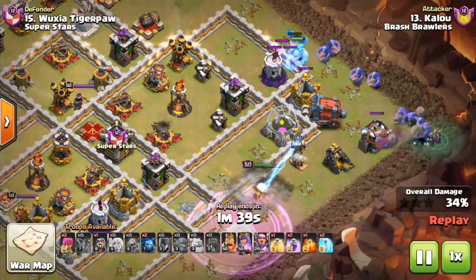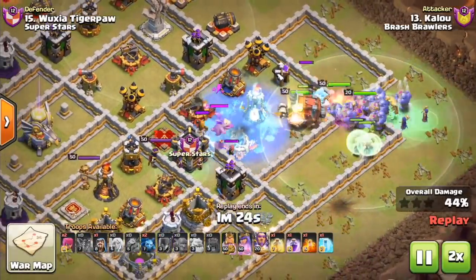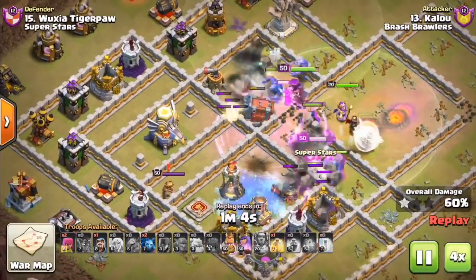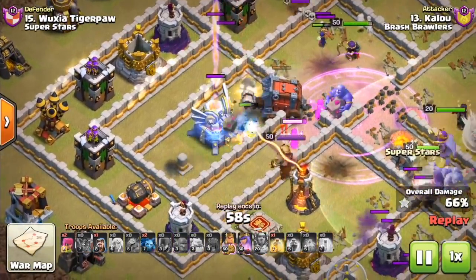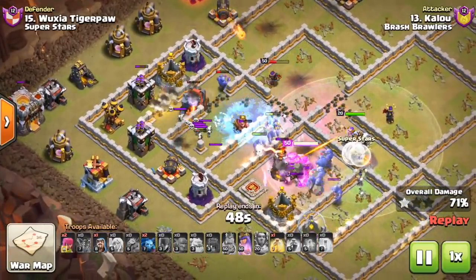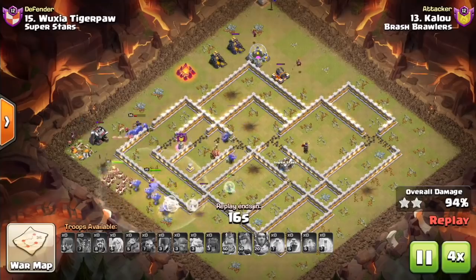Moving along, a few Ice Golems being used as part of the kill squad. The first one dies and freezes that Wizard Tower. The other one's going to move in with the rest of the kill squad. The attacker has brought free Freeze spells of his own, which is a nice touch to add to the freeze effects of the Ice Golem. And this Ice Golem is actually going to push all the way to the Eagle and ends up freezing the defensive King. It's right there next to the siege machine, the Wall Wrecker. The King locks on and destroys it — giving a nice freeze effect on the King and on what was left of the Eagle.